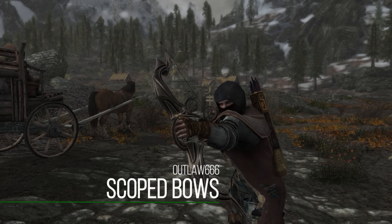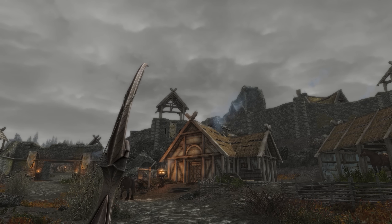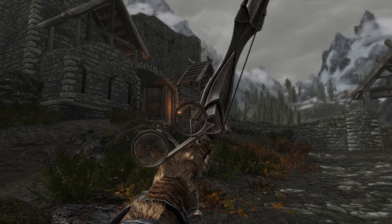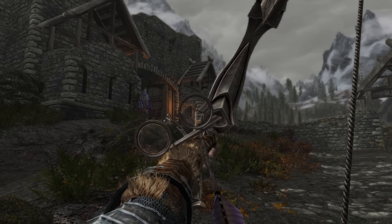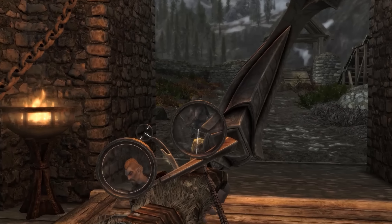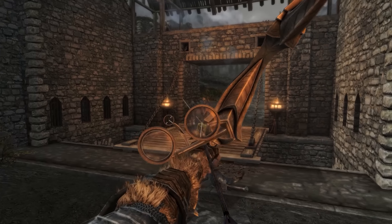Next up is Scoped Bows SE — a mod I initially overlooked. I didn't think adding a scope to bows would be that substantial, and it felt a bit weird conceptually. But after installing it and playing with it for a while, I honestly can't go back to regular bows. It makes shooting a bow so much more enjoyable — that little reticle, even though you still account for drop, really improves the experience. I also enjoy playing with my HUD off, and this gives you a great alternative to having no crosshair, making things look nicer and simpler.